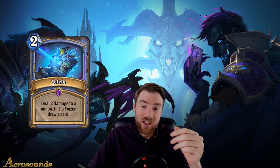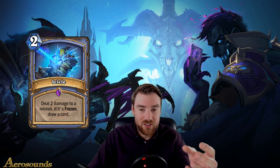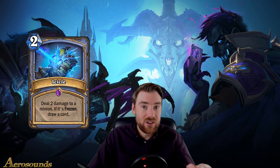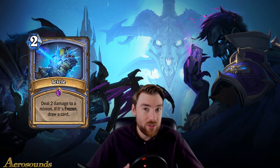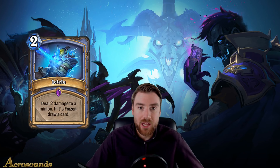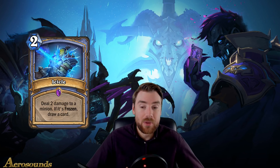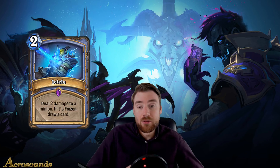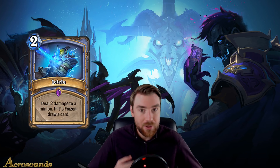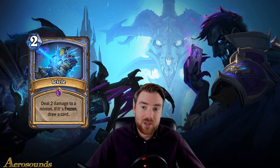Starting with Icicle, a two mana epic spell. It does two damage to a minion and if that minion is frozen, draw a card. Drawing cards is really powerful, but the downside is that the minion has to be frozen first, which isn't very easy to do. Frostbolt is the only real card you'd play with this, and Frostbolt is better because it can go face and fits into tempo mage. Combining Icicle with Frostbolt is four mana, deal five damage and draw a card, but you need two cards to do that, which makes the combo much worse. Not a very strong card, but an interesting one nonetheless.